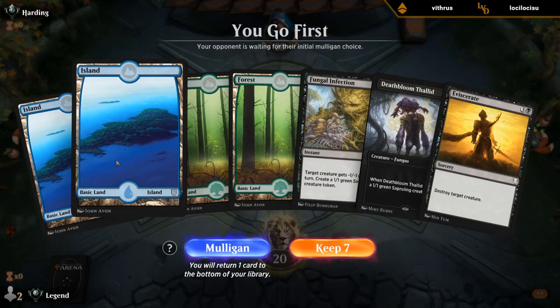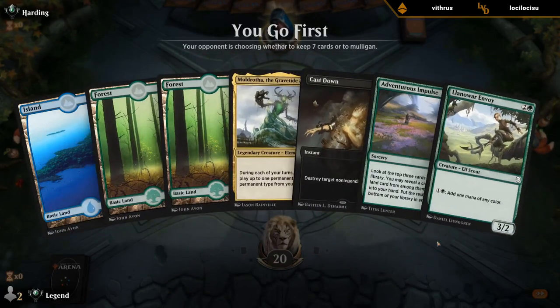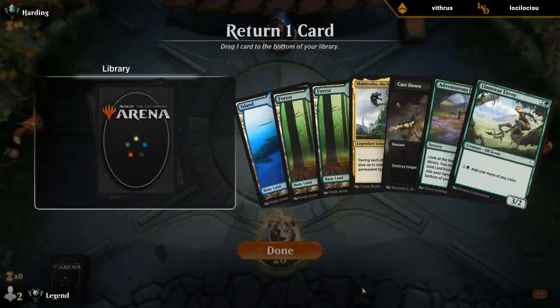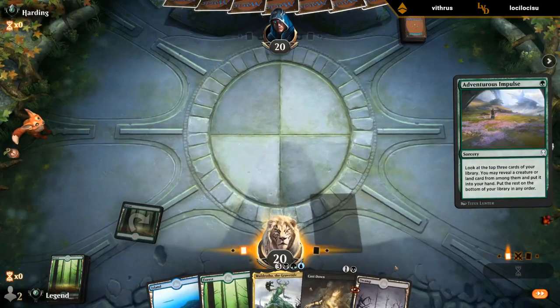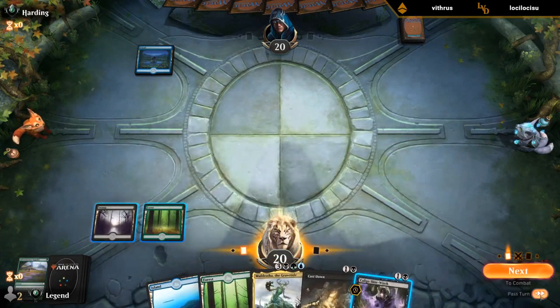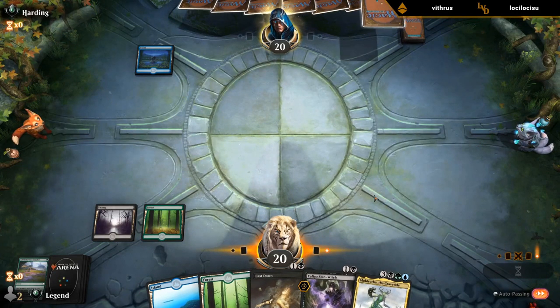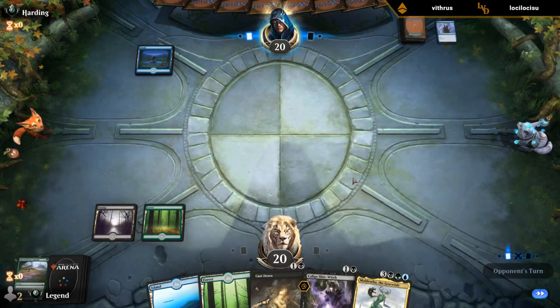Nice opening hand — yeah, probably can't keep this. This one's a bit better but now we face a pretty difficult decision. I can't really bottom this Muldrotha, so what about we bottom the Envoy and keep Impulse — which finds us black mana so we can play the Cast Down so we don't die right away — and then we can eventually cast our Muldrotha. That's reasonable. Our opening hand was a bit adventurous, to say the least.